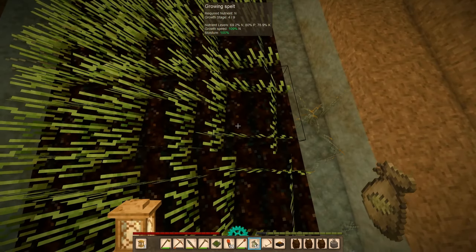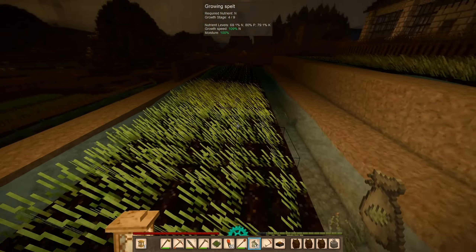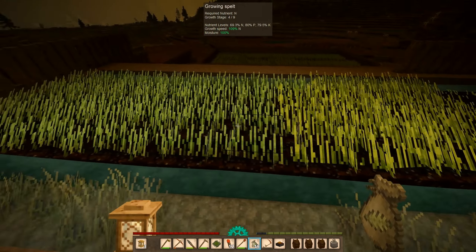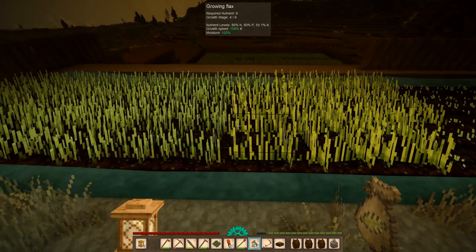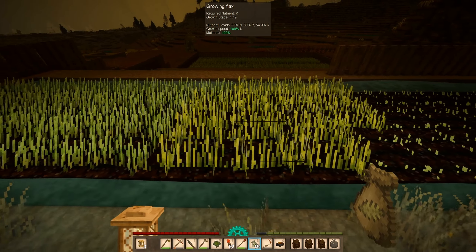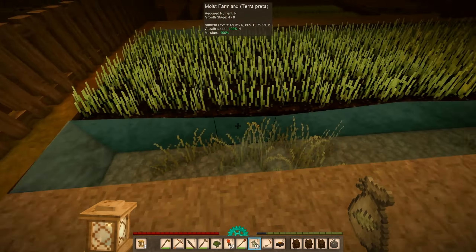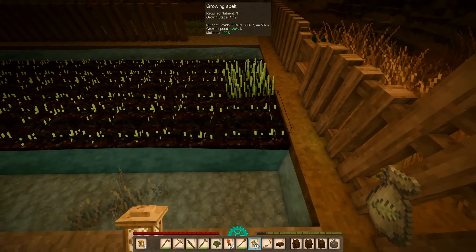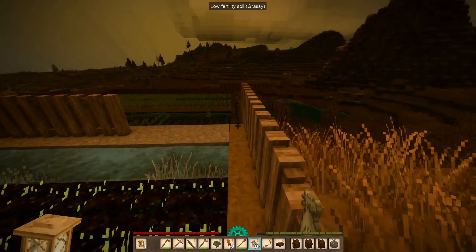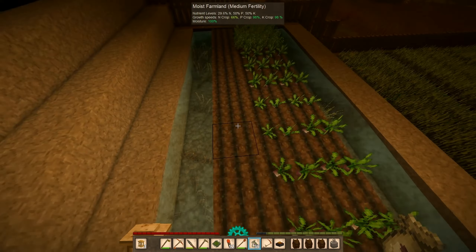Wait, what? Take a look at the tooltip here — growing spelt, and then it switches to something else. Moist farmland. Of course it would be moist. Okay, that's why it was switching like that. Anyway, I'd say we need to grow some more turnips while we still can.